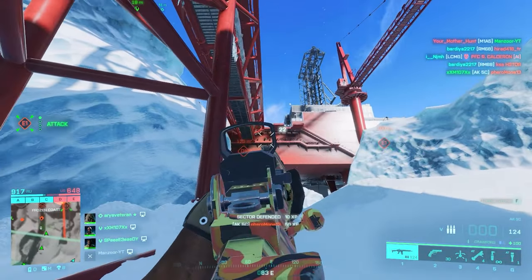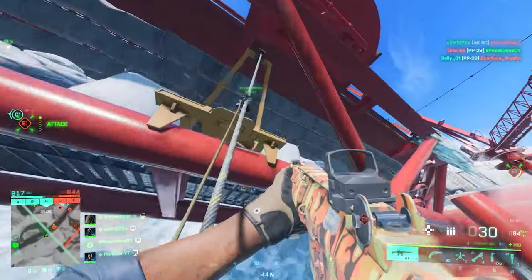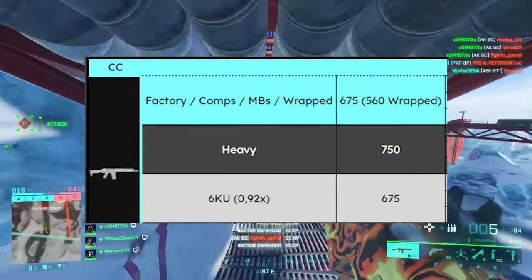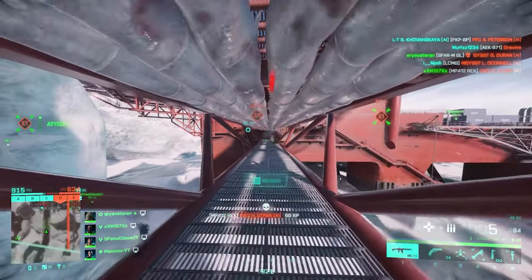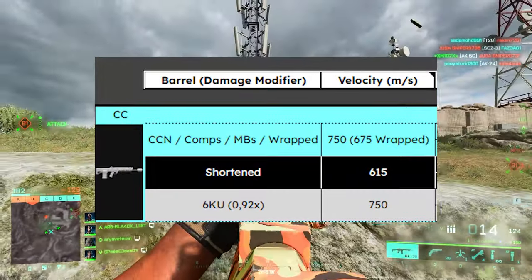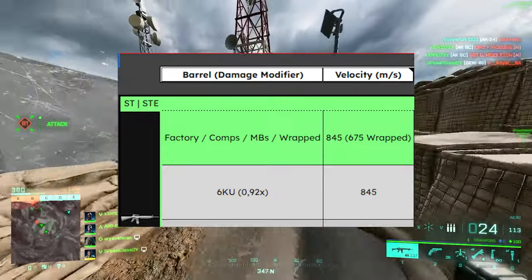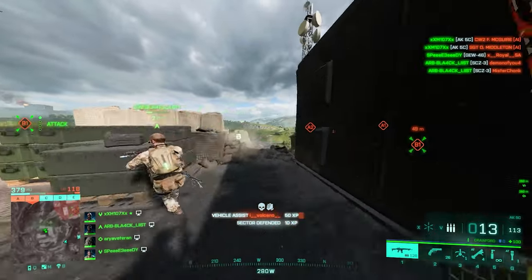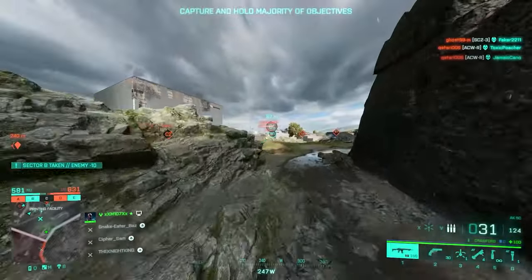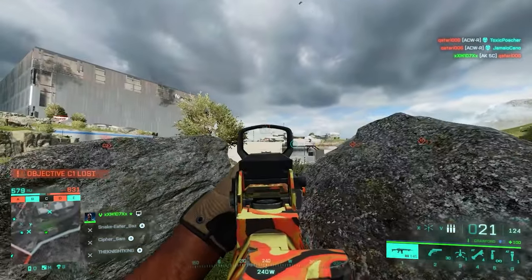There are some downsides. If you start playing with the weapon you're going to notice the low muzzle velocity — the AK5C has 675 meters per second. For scale, the VHX has 750 meters per second, and the M1683 has 845 meters per second. Comparing that to the AK5C's 675 m/s, it's just lacking in this department. You'll notice this when firing at moving targets at medium range, as you basically have to predict bullet travel.